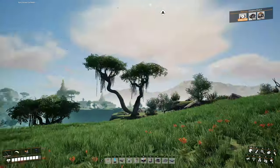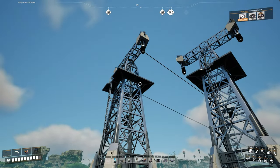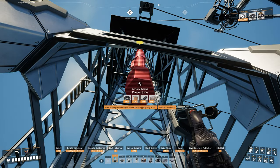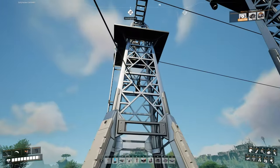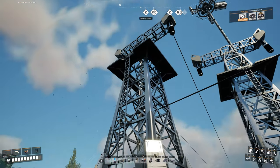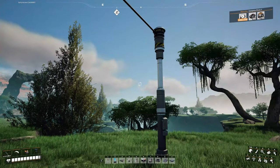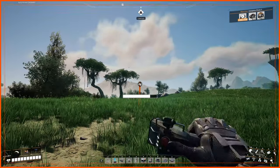You can connect power cables to both the top connection and the bottom connection of a tower. If you have something nearby like a truck station needing power, connect from the bottom and run it where you need it — you can even thread it through the triangular holes in the metal girders for a cleaner look. The line will pass through objects, but using those holes makes it look much better.